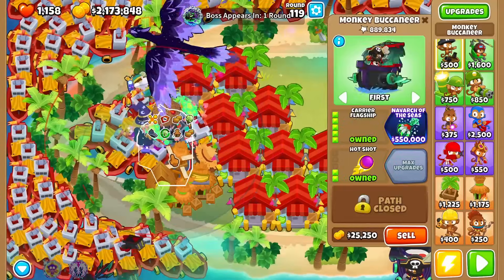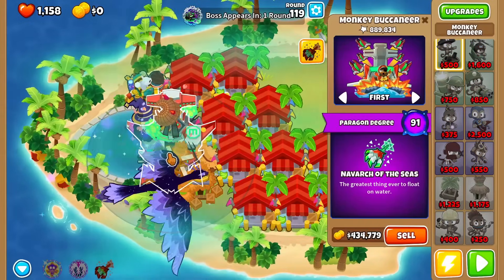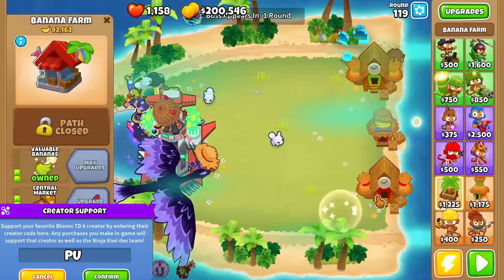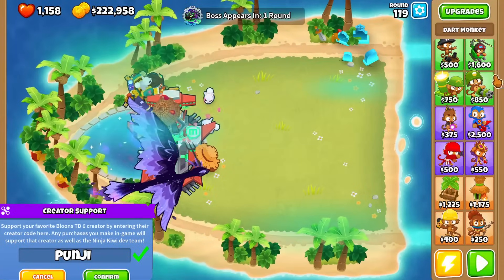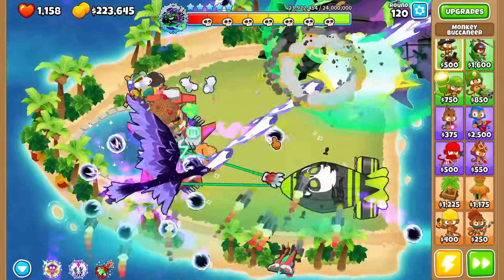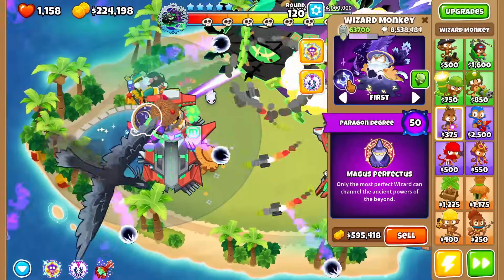For tier 5, you can just get the highest possible bolt paragon. You can also add a couple of other towers like ray of doom and MAD, but it's not necessary. Thank you guys so much for watching — I hope this guide helped you. If it did, please consider leaving a like and subscribe and using my creator code in the BTD6 and Battles 2 store. Have a very great weekend, I'll see you guys very soon for the next guide — bye!